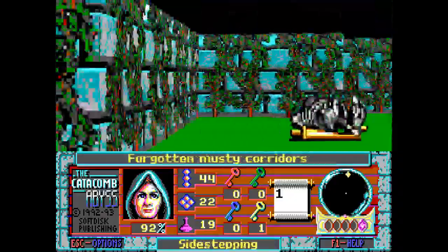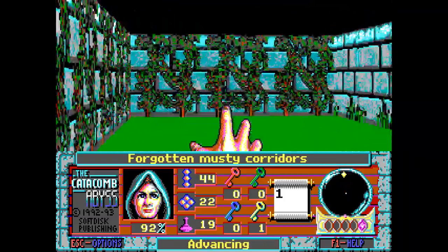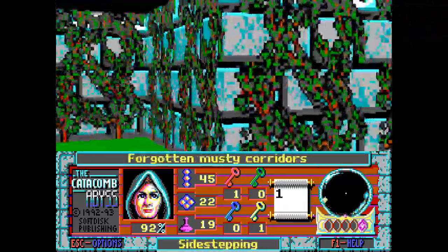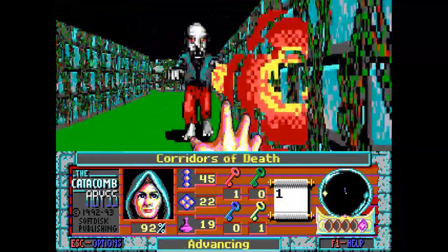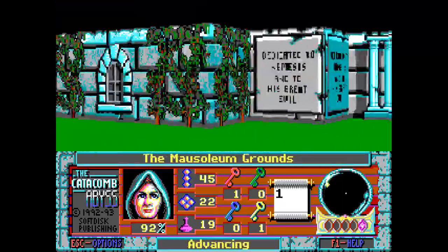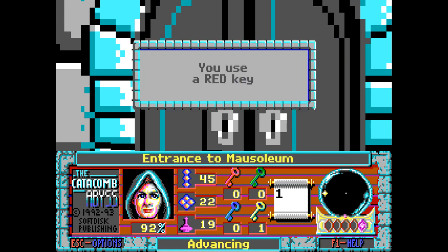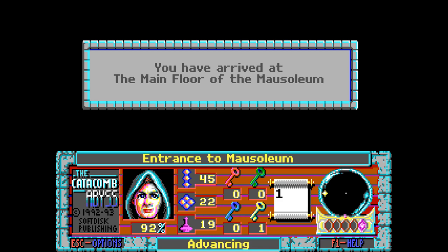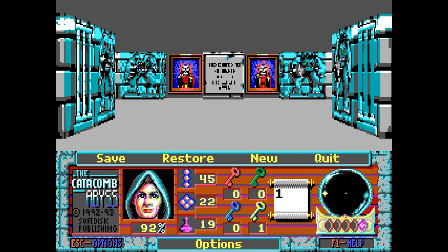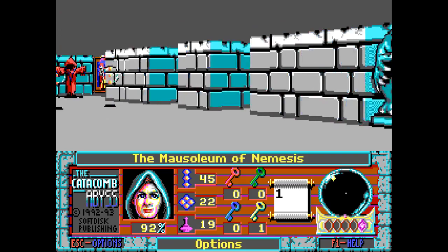We haven't looked at Wolfenstein 3D together, but we did look at Spear of Destiny, which is the sequel — and we've seen the conventions that game actually has. My god, they're better than this. So at least id understood and made a better game. I arrived at the main floor of the Mausoleum. Heaven forbid — now we're inside. We saw how big the mausoleum was on the outside; we walked all the way around it.